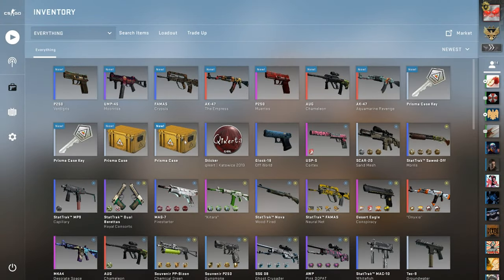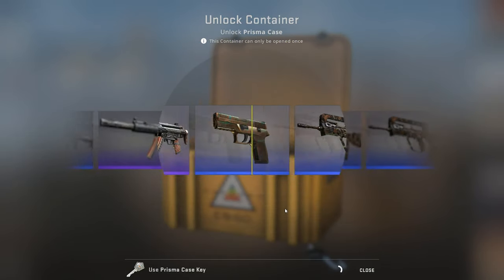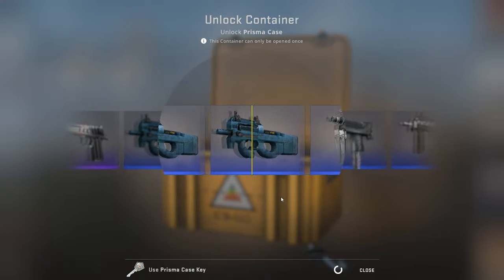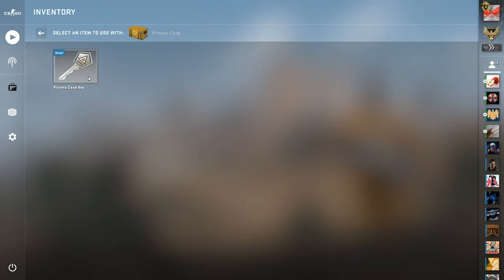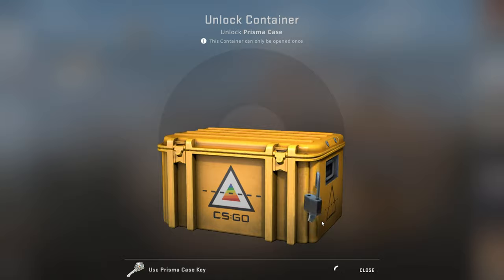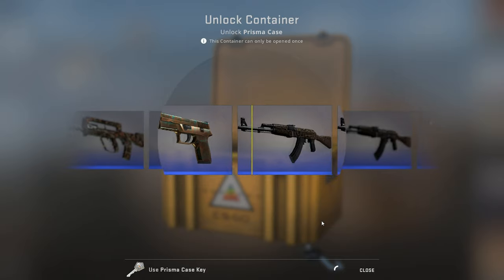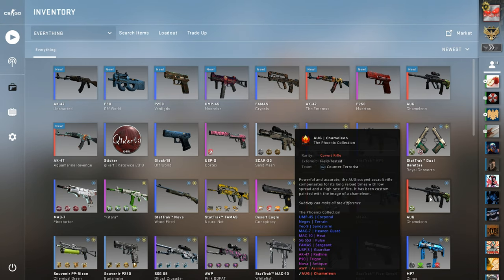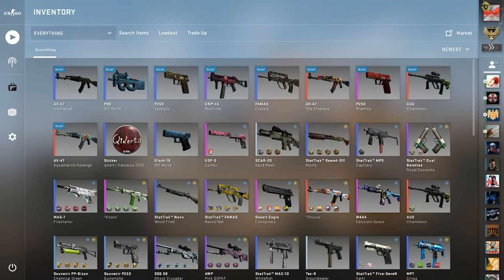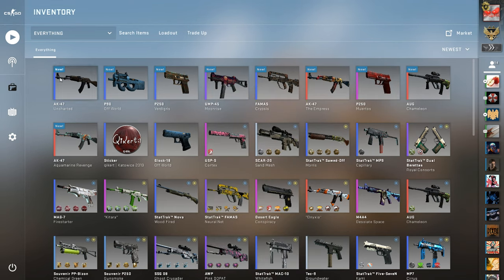All right, that's definitely not a knife. We'll do an OP Atheris trade-up if we get enough blues from this. And a red passed by. I expected the cases to be really bad. Wow, another red passed by and we get a battle-scarred Uncharted — very nice. Wait, this is from Spectrum 2. I have some random extra blues, we'll just do a blue trade-up.